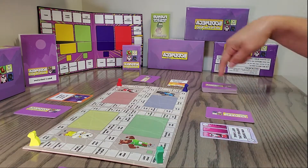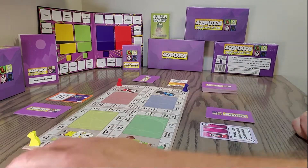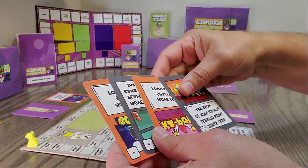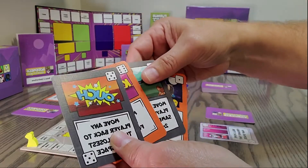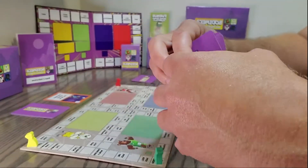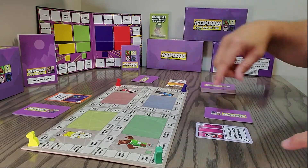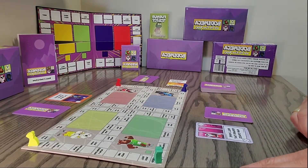First, players pick cards from their hand. As an example of a hand, this player had a handful of cards — you get five cards to start. You each pick a card and play it in front of you to start the round.